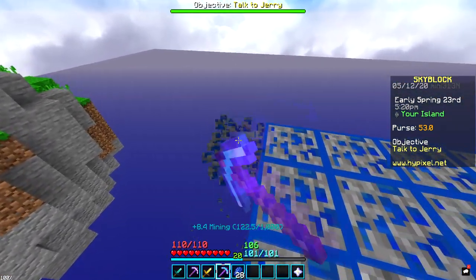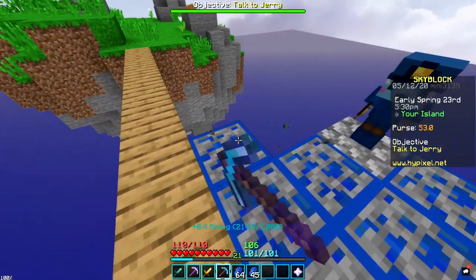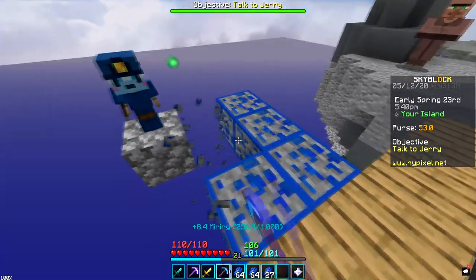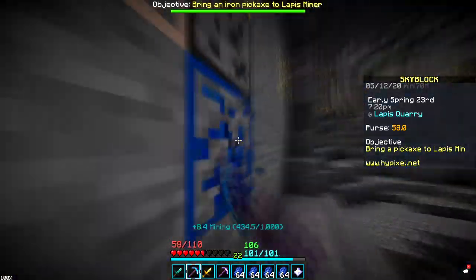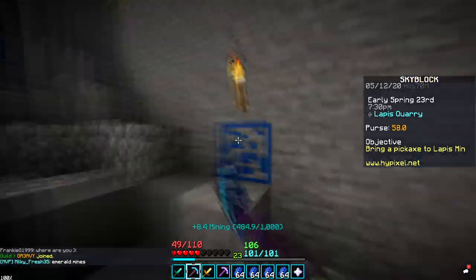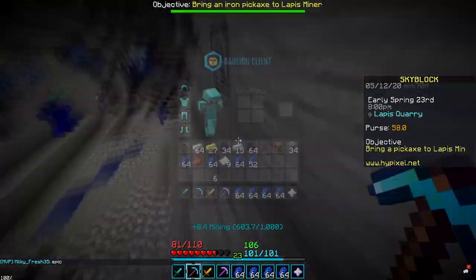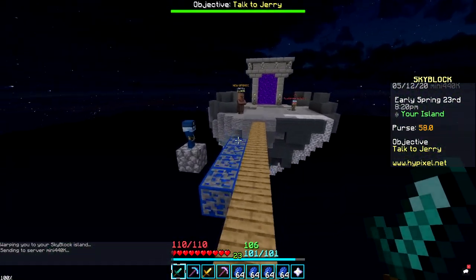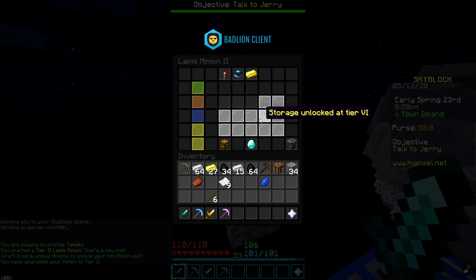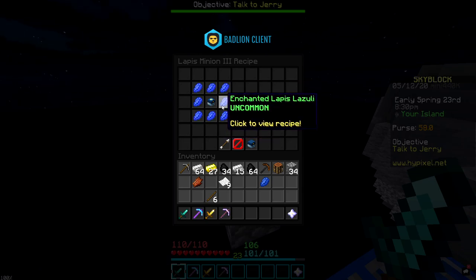I'm going to grab all the blocks this minion generated — I think I get more blocks than what he gets from mining them. I only need about eight stacks to upgrade him. I just got eight stacks and I'm heading back to my island — this should be enough to upgrade the minion to level two. Now I've got three open slots. If I want to upgrade again, I'm going to need an enchanted lapis, which is going to take quite a lot of time.